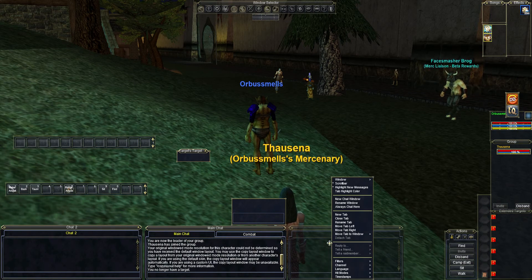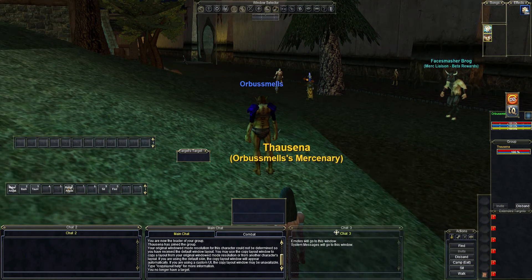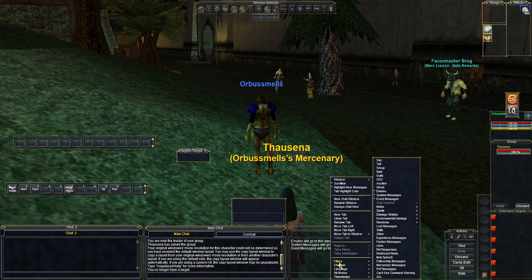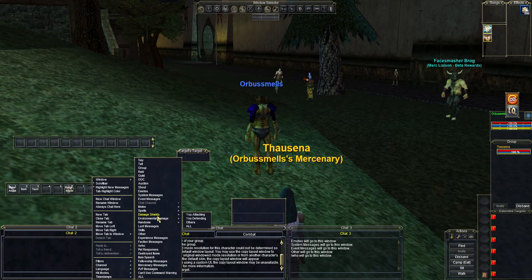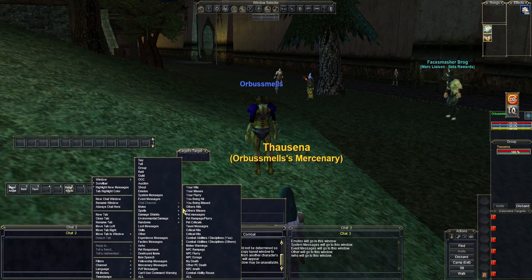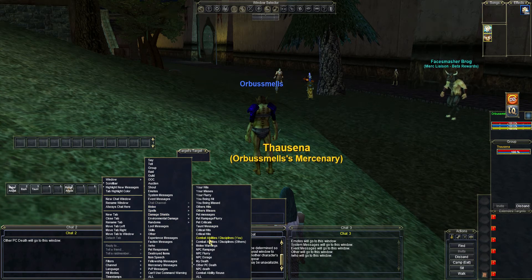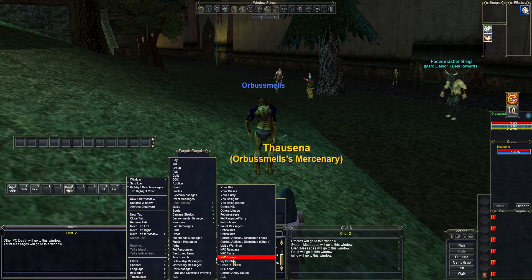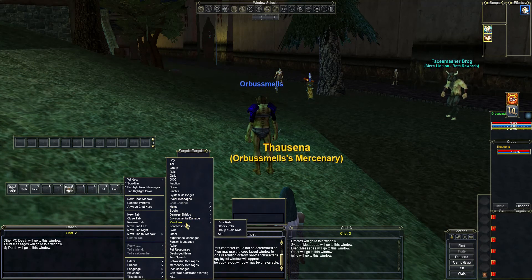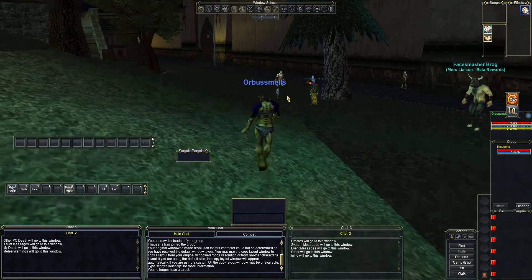For the window on the right, I like to place emotes, system messages, event messages, other, and 'who.' On the left side I like to do mostly melee stuff — specifically melee warnings, other player deaths, taunt messages, and melee warnings. I'll explain why in a second.